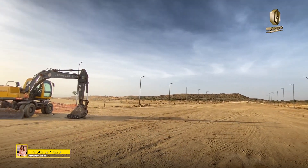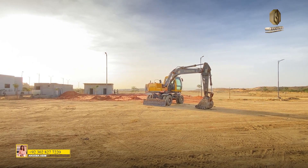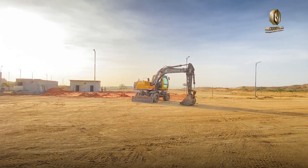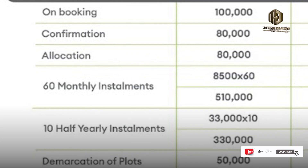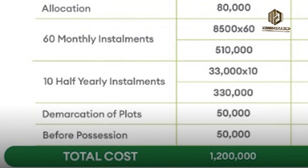This is the Inclive Block and the Inclive Extension, which Gulmohort City has recently launched. These are available here. The price for an 80-square-yard plot is a total of 12,000,000. You can get started from a booking amount of 200,000. The installment amount is 8,500,000 at an affordable rate.